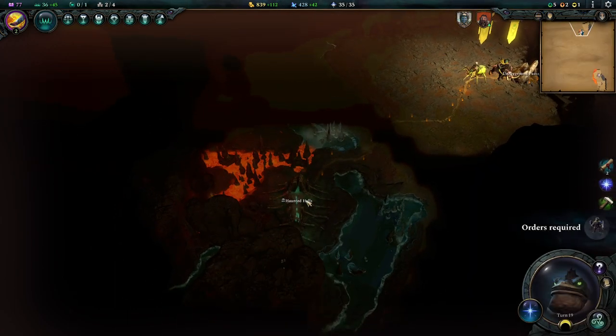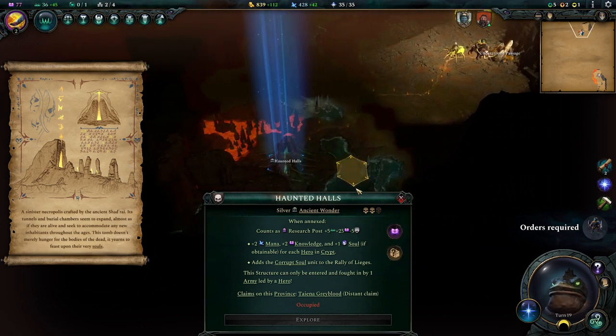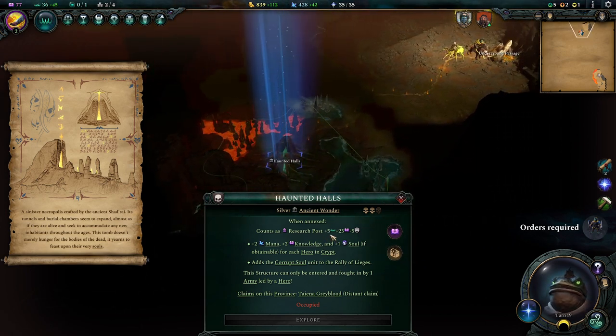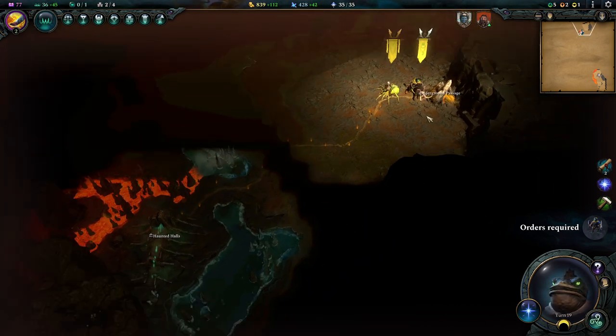To get the bonuses from excavation we're going to have to build an outpost which then occupies it. These can be very powerful — they already give you Imperium, which is hard to come by, plus 25 research and souls, which we don't really need honestly. But maybe if we ever go into necromancy down the road.